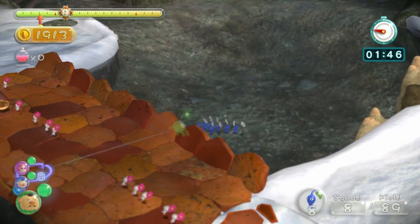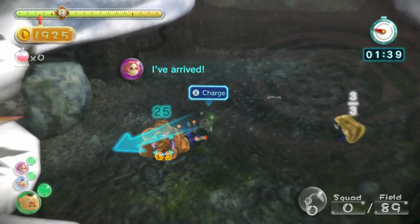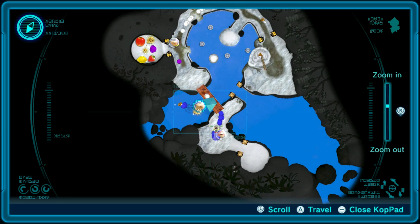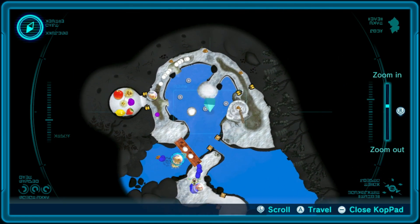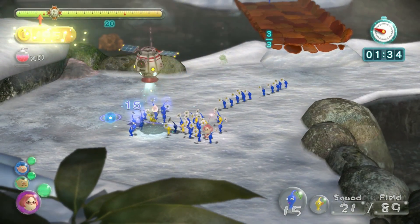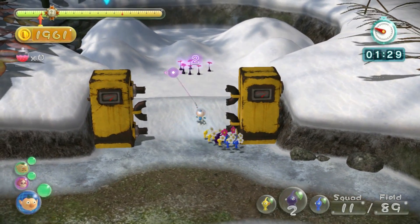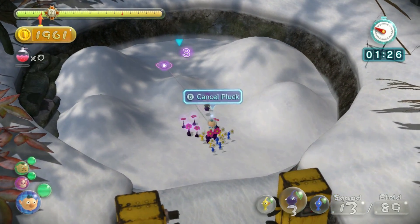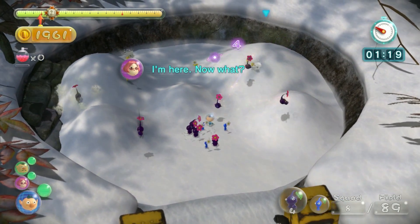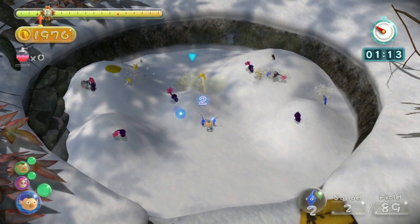If I see any blue Pikmin walk past, which I most certainly will, I'll pick them up. Over here we have another pile of gold in the water — don't forget about that. Remember, you can check the Co-Pad and see what you're missing. I just need to collect the corpses and these gold nuggets. I'm gonna pluck these guys out and basically just throw my Pikmin like mad — scatter them all over the place. As long as they're digging, I don't care. Yellows are the best diggers, so you really want your yellows working on things.